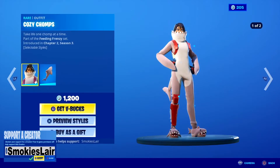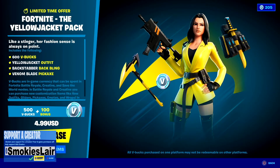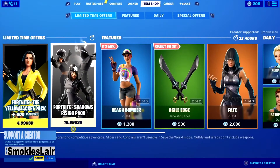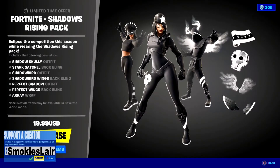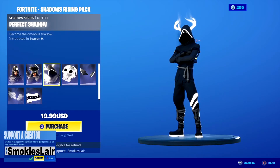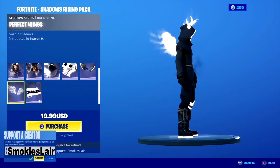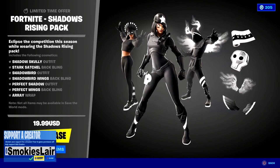We got the Yellow Jacket pack — you get her, her back bling, and her pickaxe, plus 600 V-Bucks for $4.99 — that's an amazing deal. They also have an amazing new pack called the Shadows Rising pack. I love this — especially Perfect Shadow, which is perfectly awesome. Look at the wings, that is sick. You get 3 skins, 3 back blings, and a wrap all for $19.99 — amazing deal guys, go check that out.